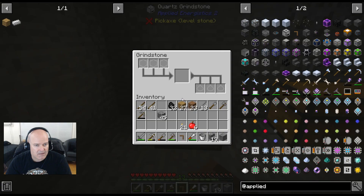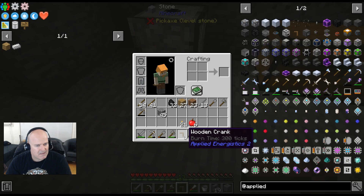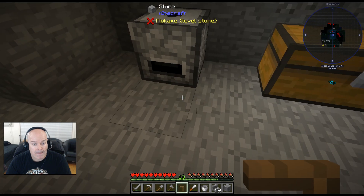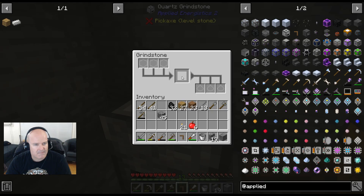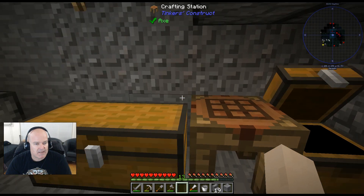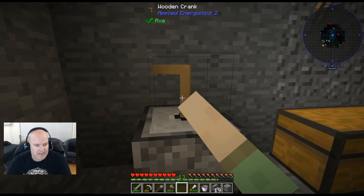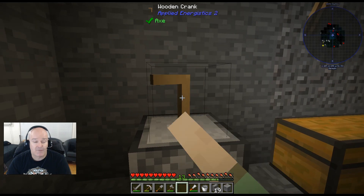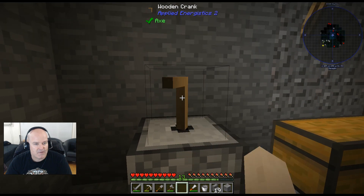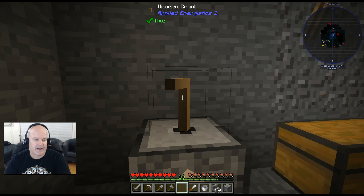You right-click to add the crank — shift right-click on top of the grinder. Okay, shift right-click, got it. Let me grind up some of this ore. You just right-click and it grinds. It's pretty slow but it's doubling early on so we don't run out of resources. There we go — doubled iron. This is really going to come in handy with copper.